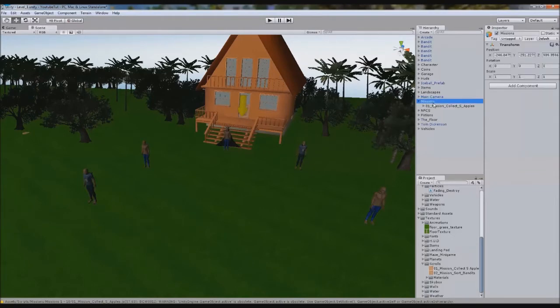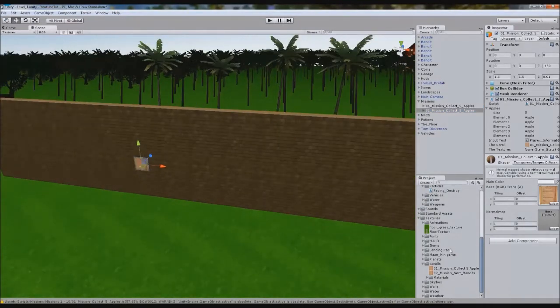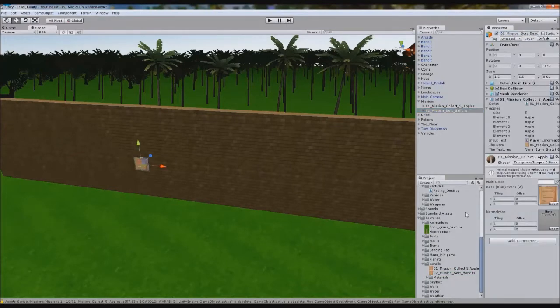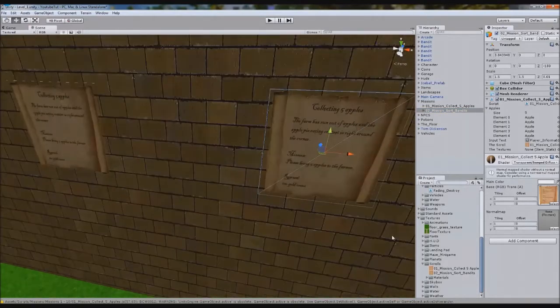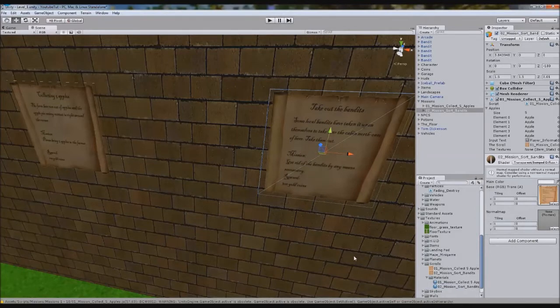We go back to our missions and duplicate this scroll here. We'll rename it to what this scroll is called — 0.2 Sort Bandits. And I'm going to attach the material for this. We'll drag it across a bit so we can see it. We'll drag the 0.2 material onto it, but as you can see it replaces them both — which is not what we want. So we go back to materials, duplicate the material, assign it, and then actually assign the material to it. Now we've got two different ones.